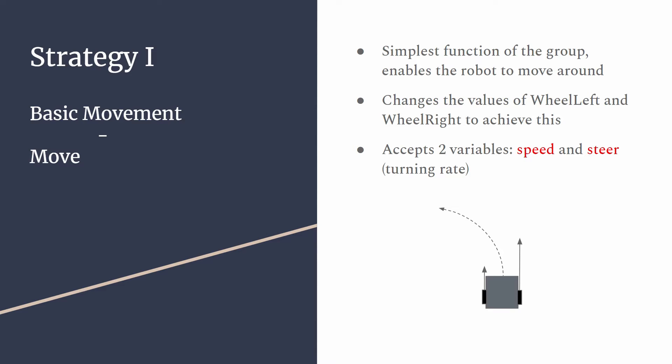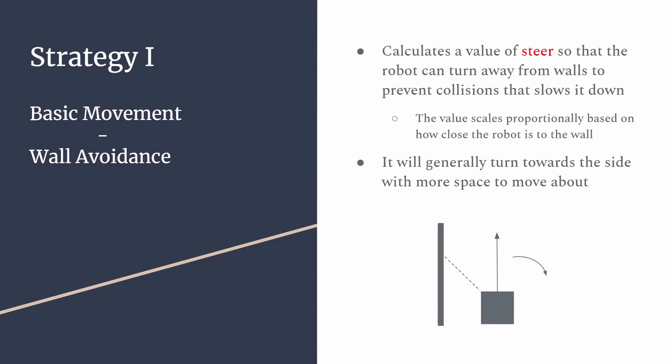To start, there is the move function and its use is quite self-explanatory. It accepts two variables, speed and steer, to change the values of wheel left and wheel right to achieve its purpose. For example, by having wheel left be smaller than wheel right, the robot can turn leftwards.